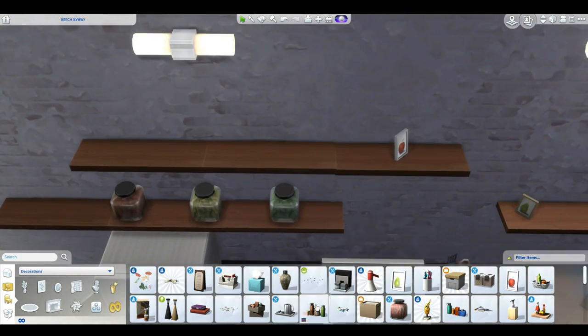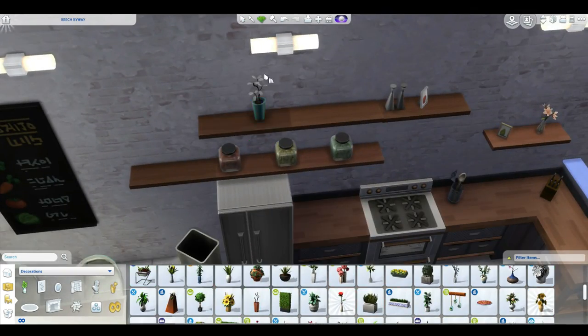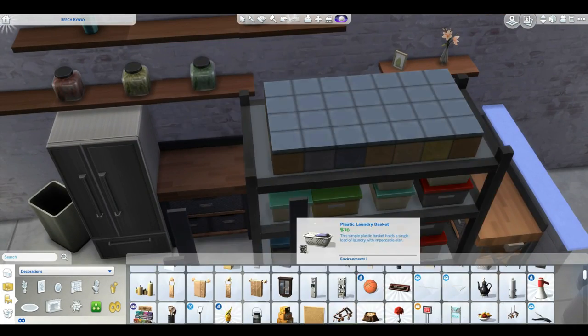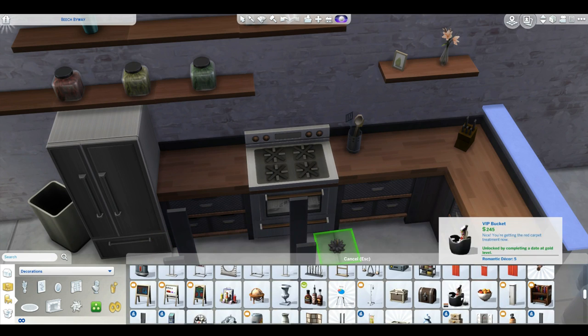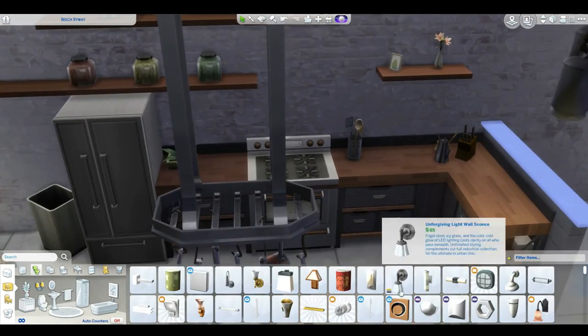Right now I'm just adding stuff to the shelf. I chose shelves over top counters because I think it makes it a little more flowy and goes with the open concept. It goes around the house and really makes it more industrial yet keeps it very clean. I think I really like the end result in the kitchen - I think it's one of the best kitchens I've ever made.